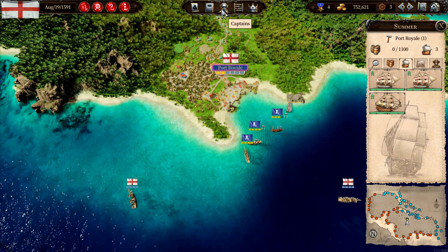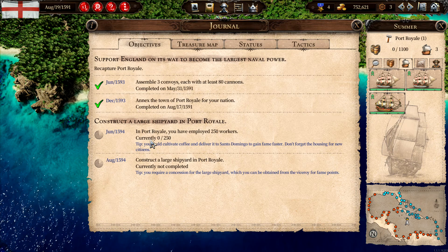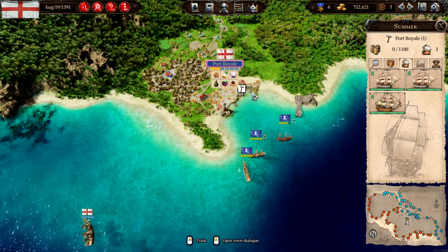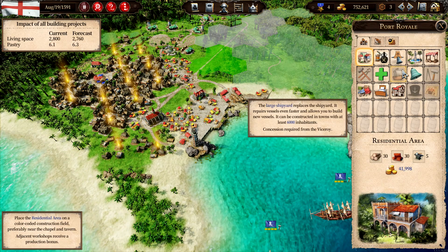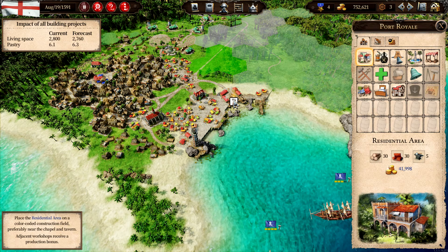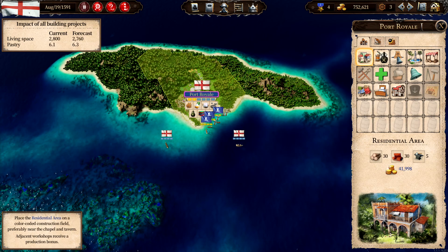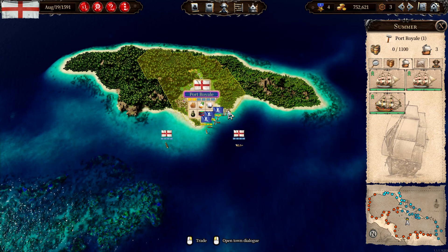Let's see our missions. We need to employ 250 workers and construct a large shipyard. We need 6,000 people — we have a long way to go. It's going down, so we're gonna do a lot of trading.